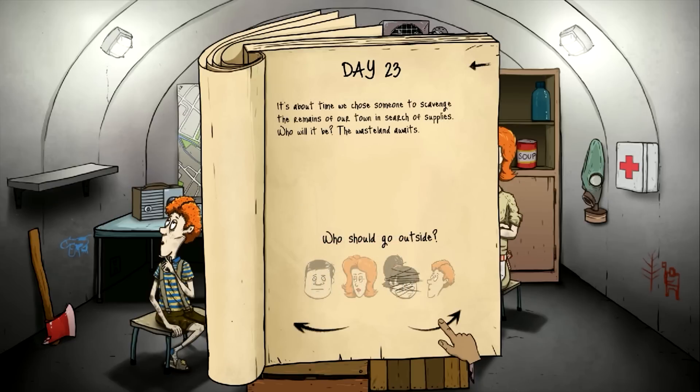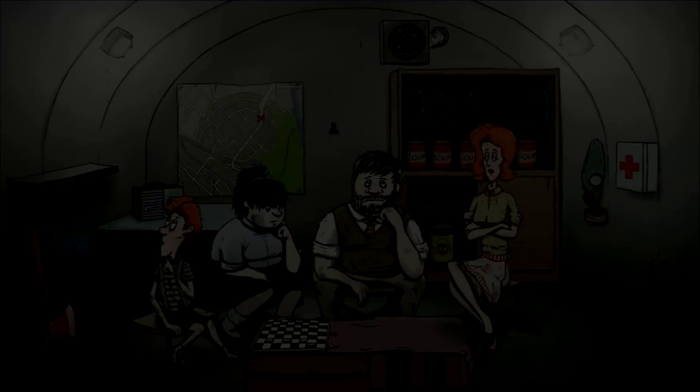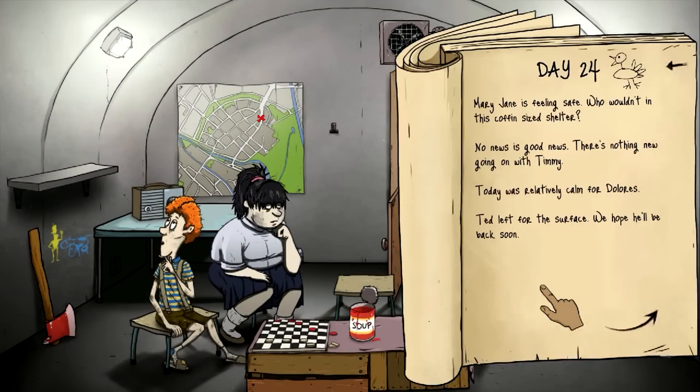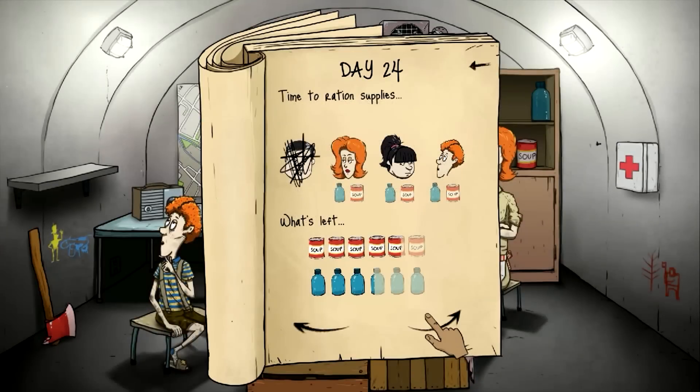About time we chose somebody to scavenge — it's going to be Ted this time. Day twenty-four. Mary Jane is feeling safe. No news is good news. Nothing new going on with Timmy. Today is relatively calm for Dolores. Ted left for the surface — we hope he'll be back soon. Everybody should be good.